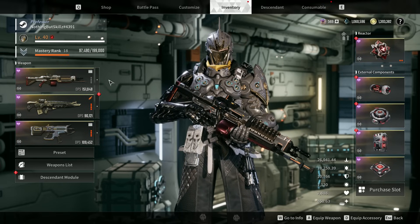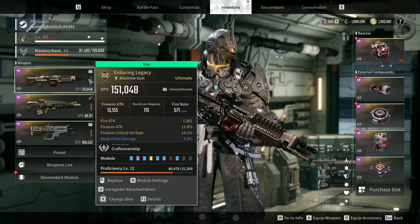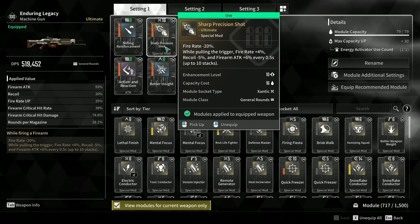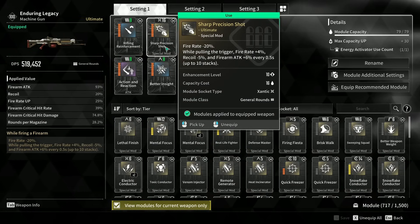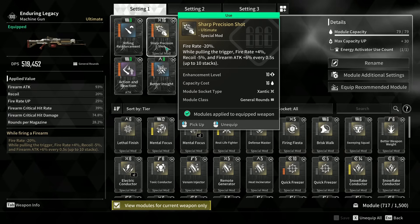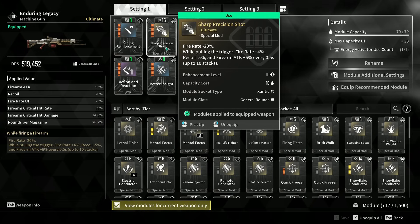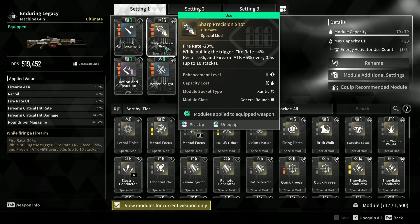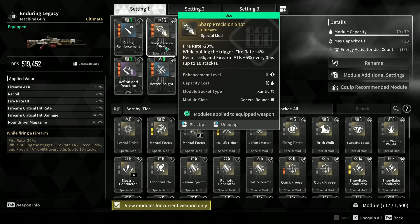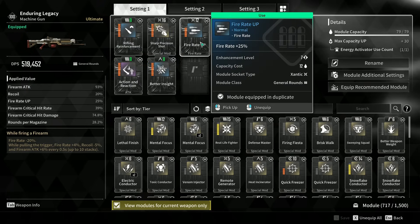Before we get into the build, I want to show one important thing some of you miss because you don't stay for the weapon section. For Enduring Legacy, or whatever primary you use, you need two key mods. Number one is Sharp Precision Shot. While pulling the trigger, fire rate is +4%, recoil is -5%, and firearm attack is +6% every 0.5 seconds. This stacks up to 10 times, so the longer you hold your ultimate, you fire faster and faster — a lot of people miss this and lose a lot of damage.